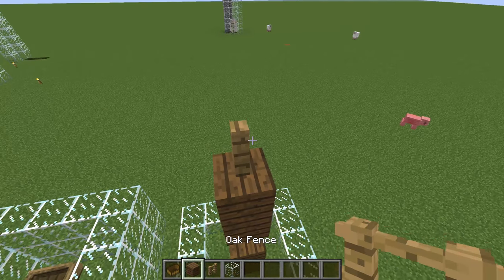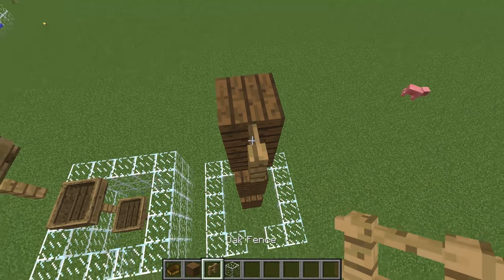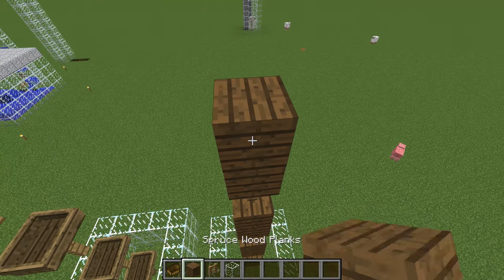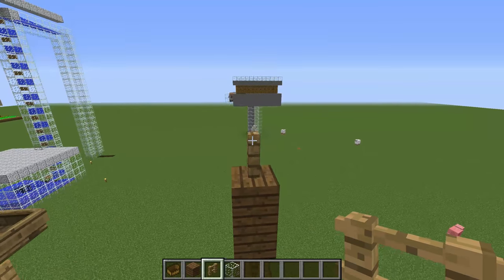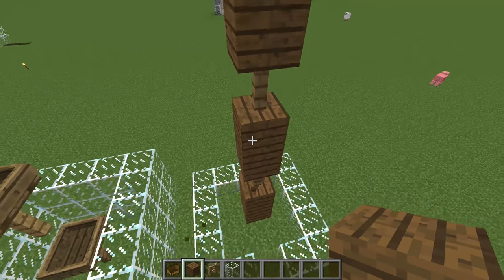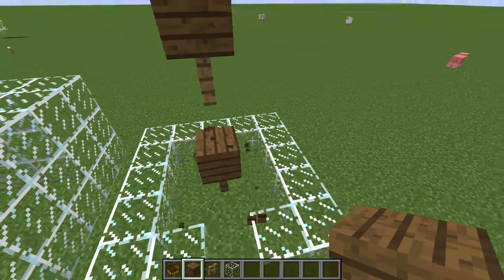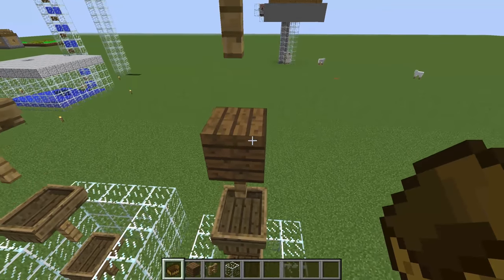You just keep doing that until you have the height you desire. Then what you want to do is break out the ones right below the fences and put boats on top of those. Pretty simple.